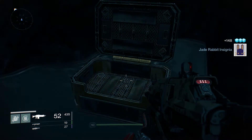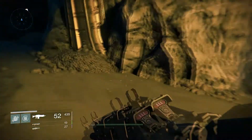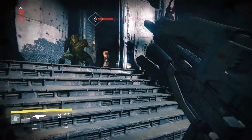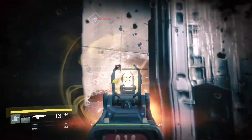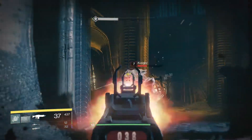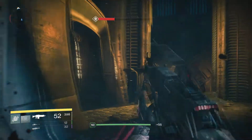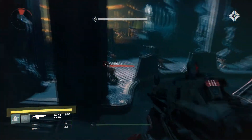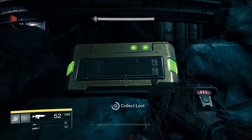Chest number three is going to be in this same area. It's quite far in, and you have to kill quite a few mobs, even if you've already done the mission. So I'm going to skip ahead and show you where it is. You're going to come up these stairs into the area where they're all kind of praying or worshipping. I'll clean up this last fight here, and then go around the corner. It's in the World's Grave mission — you just jump down here and you can see that the third gold chest is here.